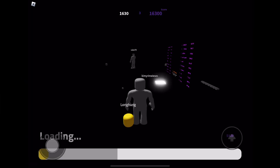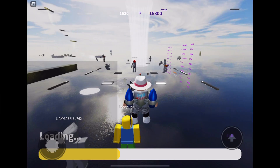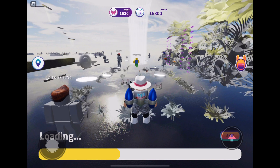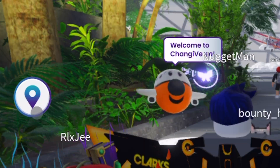Hey guys, welcome back to another video. We are back in Shangiverse and today we are going to be getting two free accessories. As soon as you join the game, you want to click on this little location button on the left hand side of the screen.